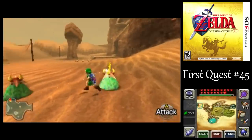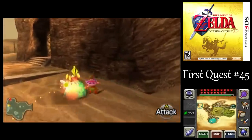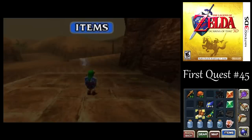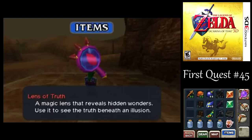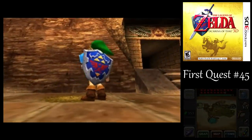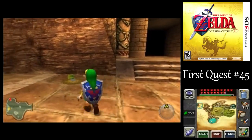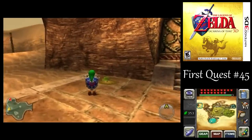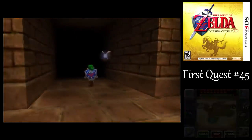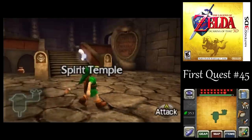Those Leevers will pop out of the ground as long as you're on the sand, so get on the stone block or stone area as soon as you can. Here's the tenth and final soft soil spot in the game — let's take care of that. Plant a magic bean while we're waiting for them to dig out the Gold Skulltula. Ha, thought I might have been a little too close on that one, but no, we're good.